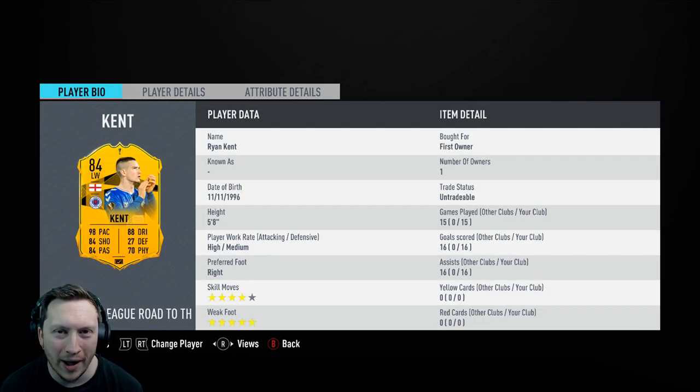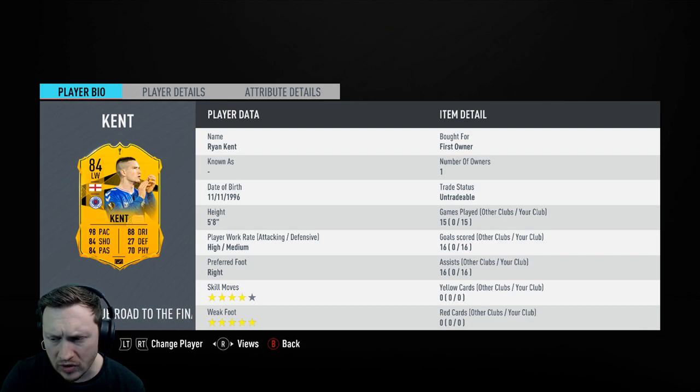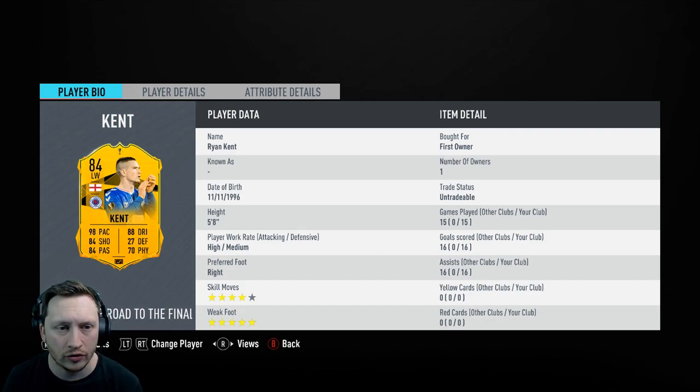What is going on guys, TVM here, welcome back to another video. EA have finally upgraded some of these cards, and Ryan Kent's Europa League live card has been upgraded. He is now an 84-rated left wing as opposed to the 82 that he was before. I can't exactly tell you what he was beforehand because Footbin just overrides the card, but we can have a look at the card as if we've got completely fresh eyes.